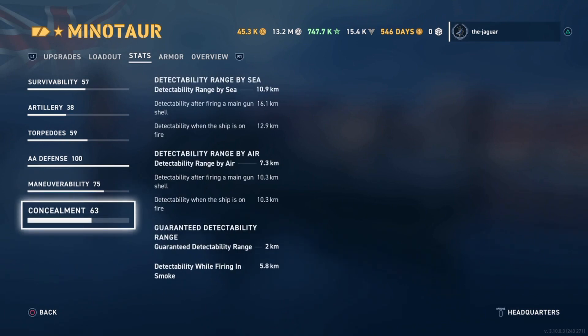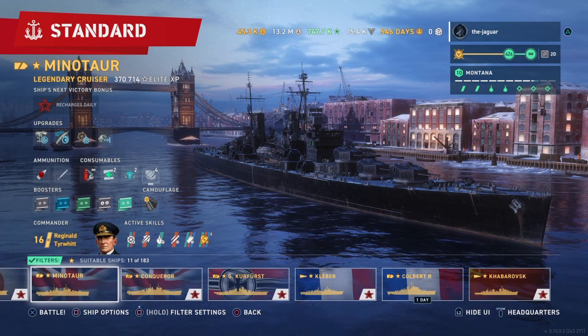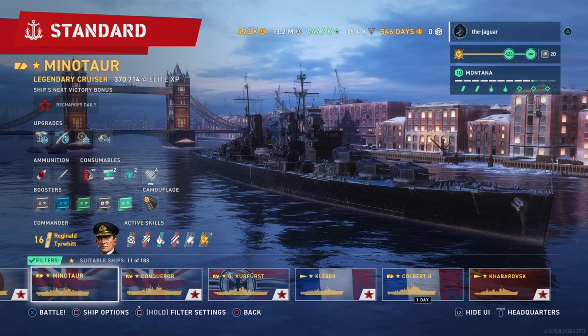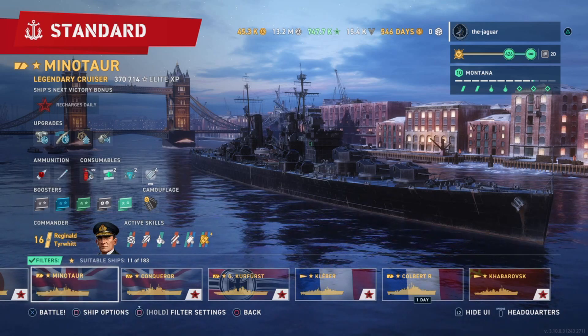Looking at concealment: detectability range by sea is 10.9 kilometers. For the Smogathon situation, the key stat is detectability while firing in smoke at 5.8 kilometers. If ships close within 5.8 kilometers, you're going to be visible and you'd better leave the smoke and do whatever you can to survive. That's the Smogathon setup with Reginald Tierwitt. Let's go into the standard battle and check out the highlight.